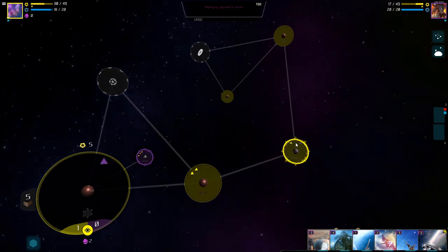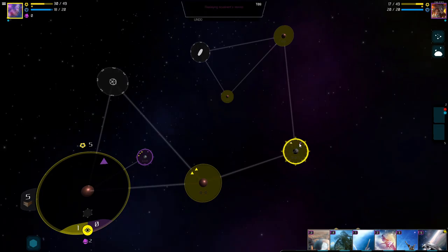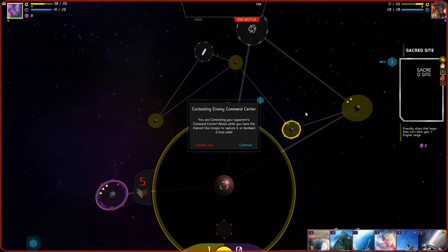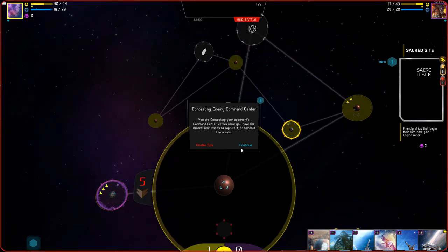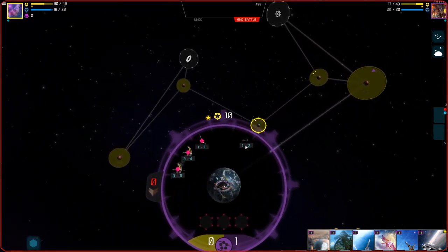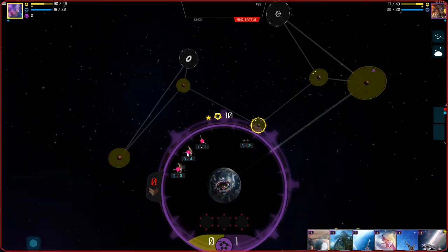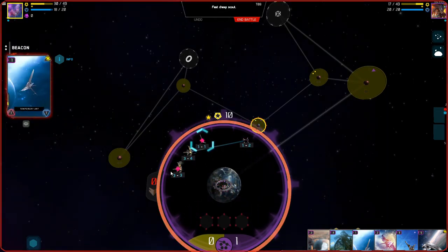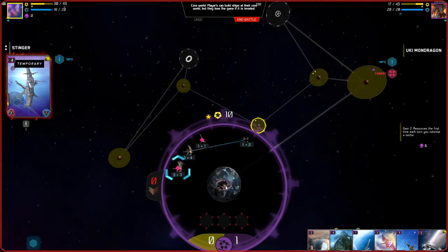That's why I wanted to make sure we had a ship here — I had a feeling they'd pull that move again. Now we have the Stinger there to take out whoever's coming. Enemy command center vulnerable — we can attack them directly. 'You are contesting your opponent's command center — attack while you have the chance, use troops to capture it, orbit and bombard it from orbit.' We have people here to do this.